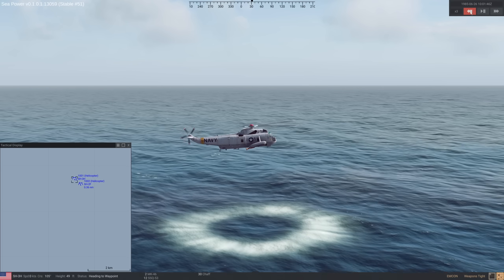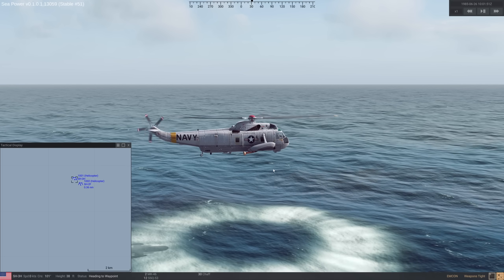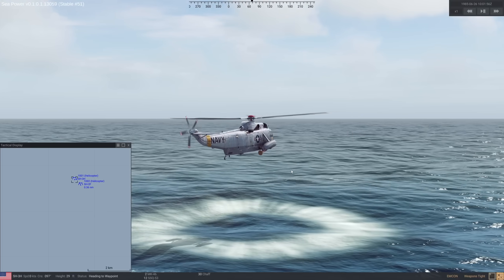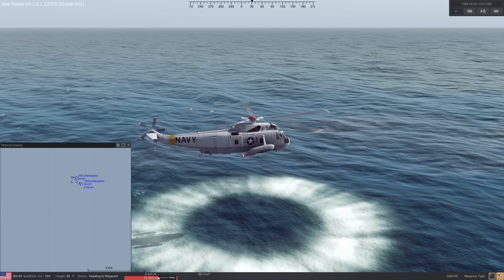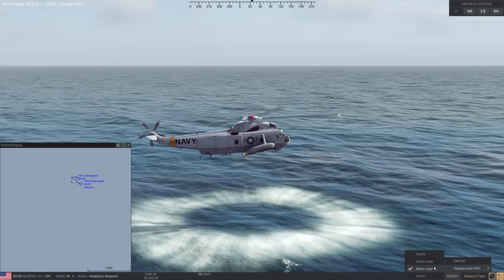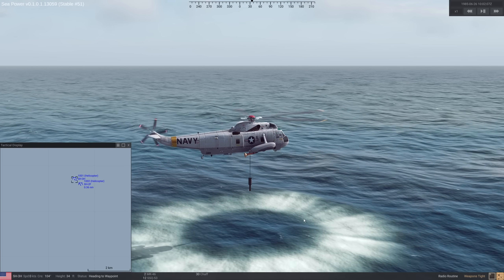First, let's talk about dipping sonars. These are very similar to VDS, but deployable from a helicopter. The way you deploy it is exactly the same as VDS, but you need to be at the minimum altitude for a helicopter.